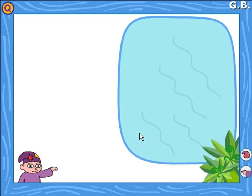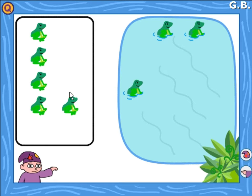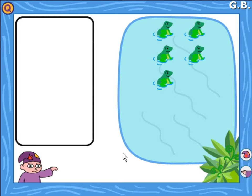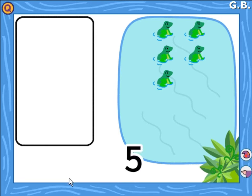Please put five frogs in the pond. Click on Wizit when you are finished. Yes, there are five frogs in the pond. Look and listen to these numbers: one, two, three, four, five, six, seven, eight, nine, ten. Click on the number five. Yes, well done. Five.